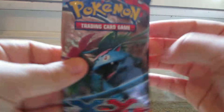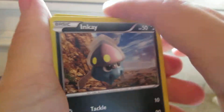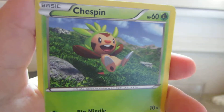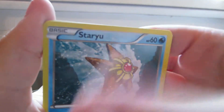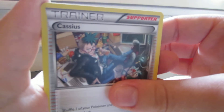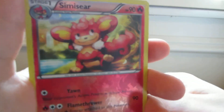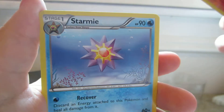Now for the X and Y pack. We have Inkay, Chespin, Pansear, Staryu, Swirlix, Cassius, Illumise, Sableye, Simisage Reverse which is a rare, and a Starmie Rare.